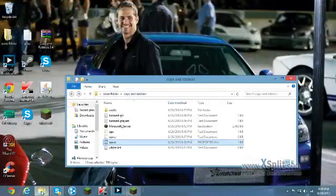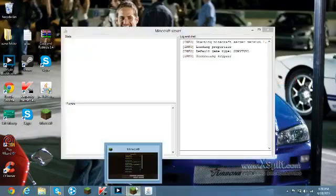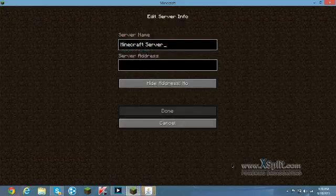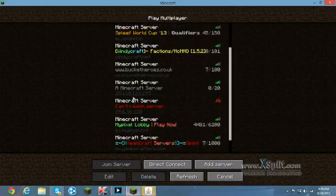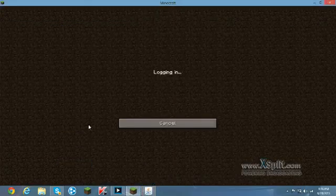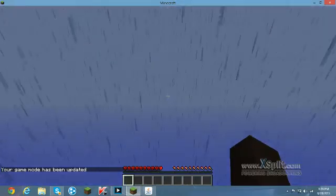You can exit Hamachi now. I'm going to run the server and show you that it all works. Once you put the IP in server properties, you can no longer use localhost — look, it won't connect. You have to use your Hamachi server IP to connect. Also, if you do not enable command blocks, none of this will work.